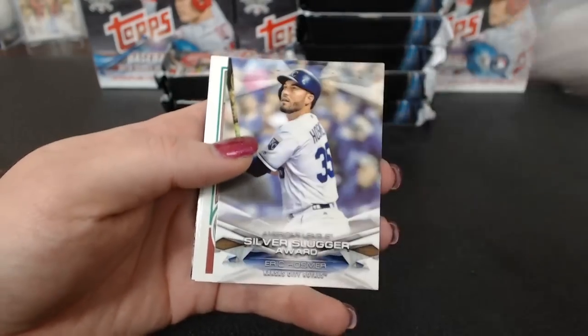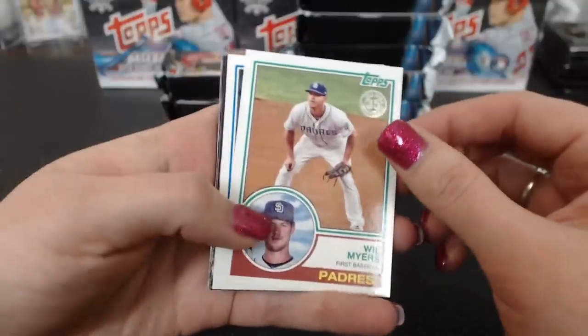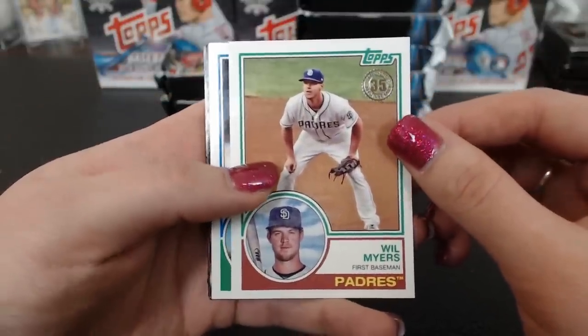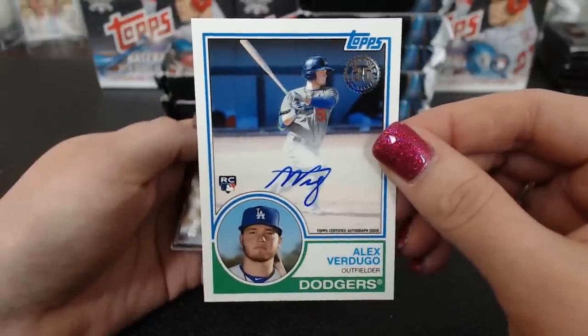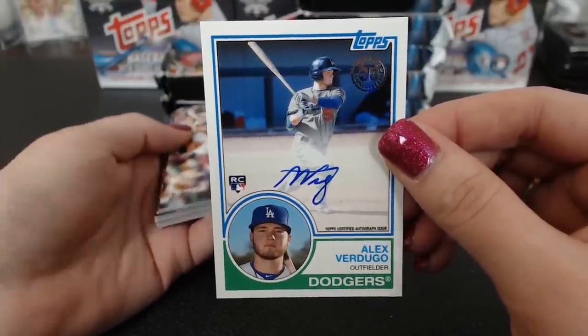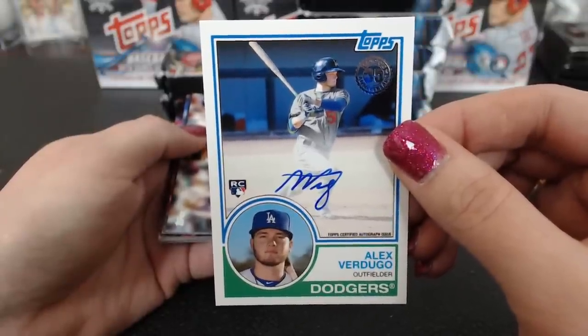Blackmon. Silver Slugger. There are two '83s here. Will Myers and — it is! Verdugo for the Dodgers — a rookie autograph, '83. I think most of the autographs are '83s. I think any that are not '83s are kind of unusual. The Astros World Series ones are big ones.